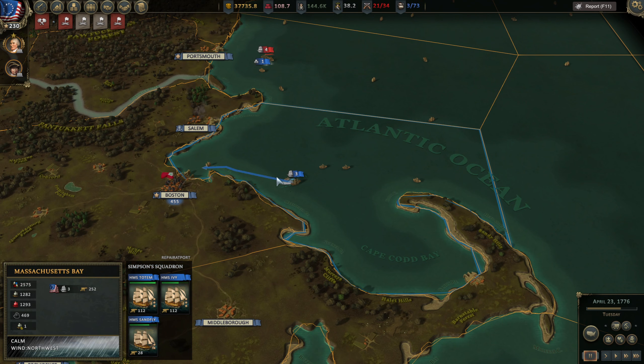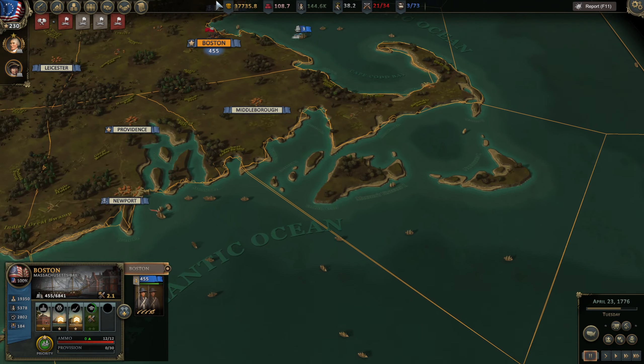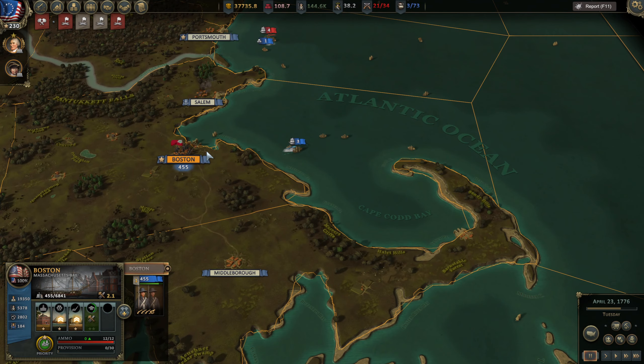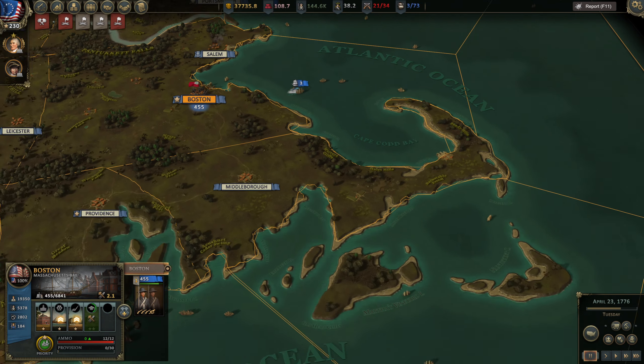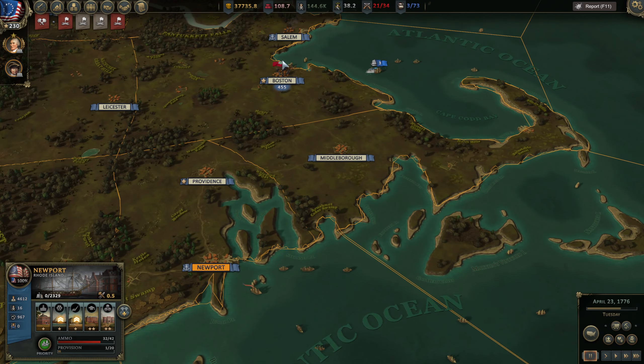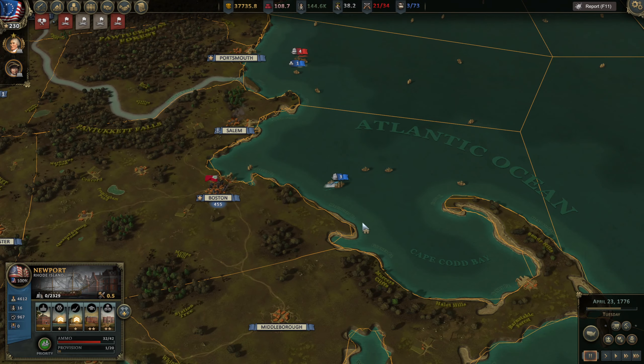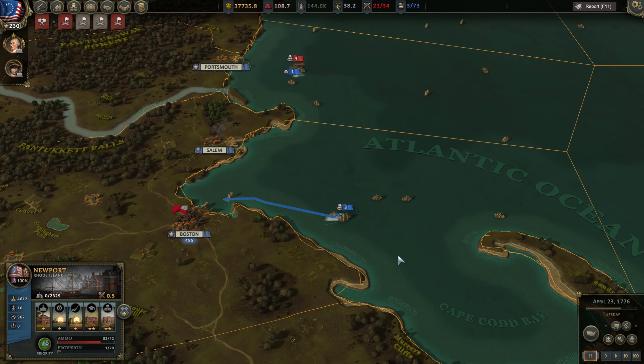Luckily I already had my ships in Boston at the time. I don't know whether it would have been better to have one in Boston and one of the first-rates in Newport, in case they landed down there. But I don't know how one ship would get on, to be honest with you — one first-rate ship. I don't know how much damage it would do.